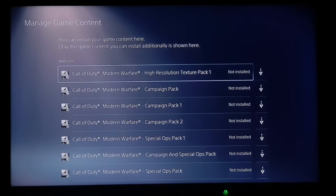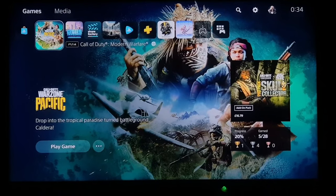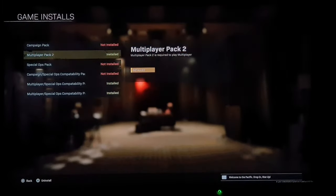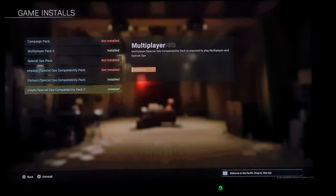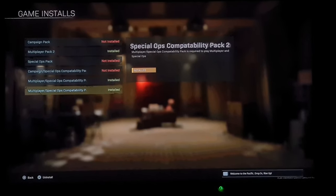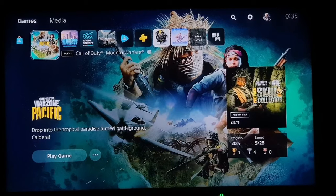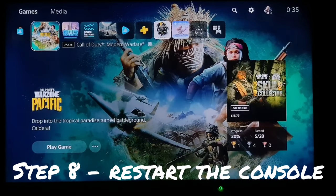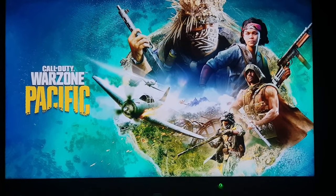Download each pack individually. Click on a pack, it takes you to Manage Game Content where you can download it. Wait for it to finish before starting the next download — keep the game on in the background. Don't worry if you only have one or two packs available; just download whichever multiplayer packs you see and your game will start working. Once all multiplayer packs are installed, close the game and restart the console.